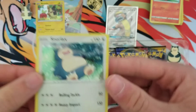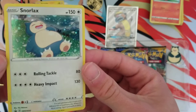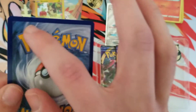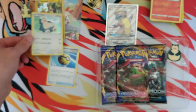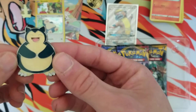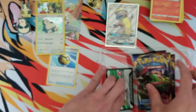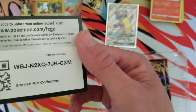I'm really liking this holo Snorlax promo — this is probably one of the better promos they've come out with recently. Oh man, it's got a little bit of damage on there, but it's all good — I'm not gonna get it graded. And this is a sick pin. I'm not even a big fan of pins but I like this one. Once again the same pack selection.